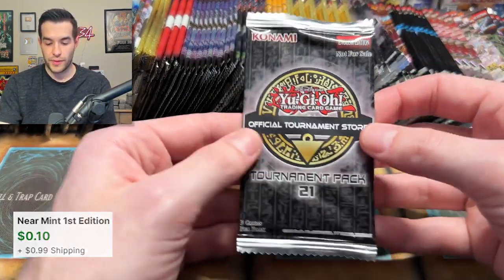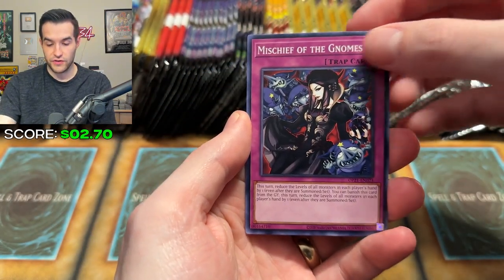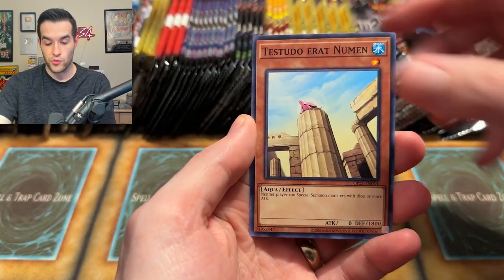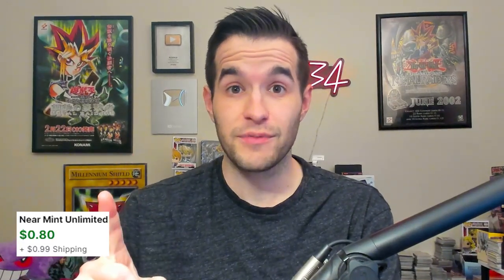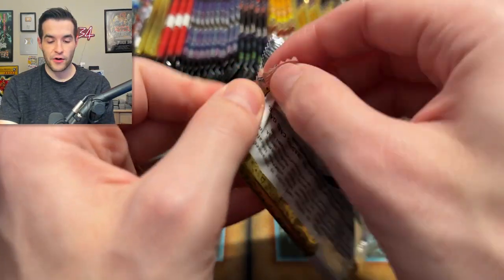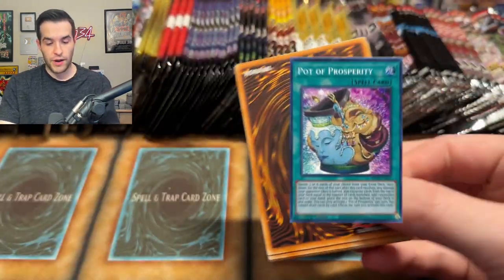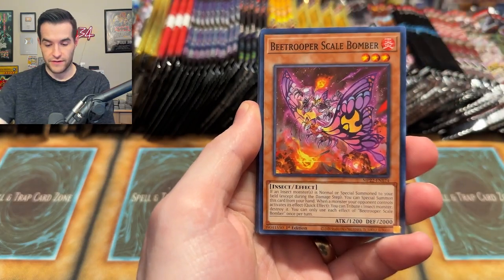So far I don't think we've made much money back. We've got Mischief of the Gnomes, Testudo Eratnumen and Scareclaw Cachira — this time it's a super. Now we're bringing in the big guns: the 2022 Tin of Pharaoh Gods. Can we pull the Pot of Prosperity? That would be a big money pull — I think it's like 55 bucks or so.